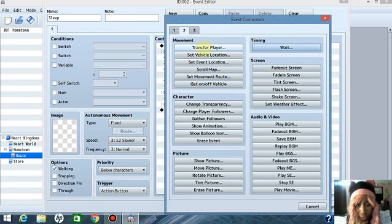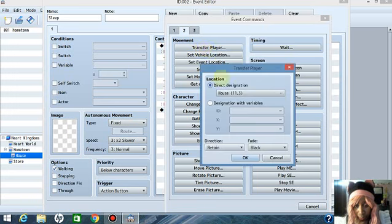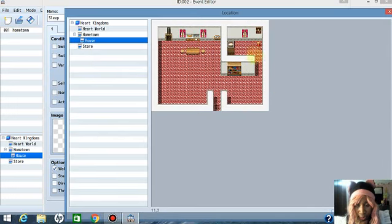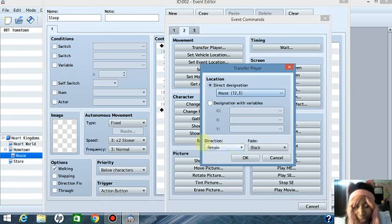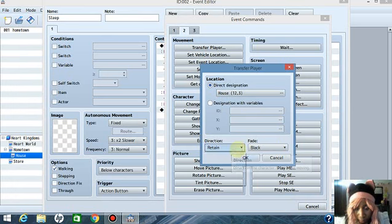Right click, press New, go to where it says Transfer Player and left click on it. It'll already have your house as the destination. Left click and set your position right beside the bed — wherever you want him to appear. Press OK. At the bottom where it says Direction and Fade, set him to face left so it looks like he's facing his bed.